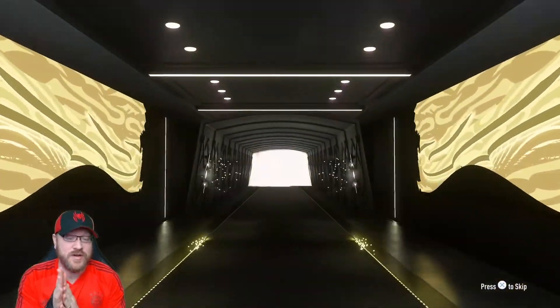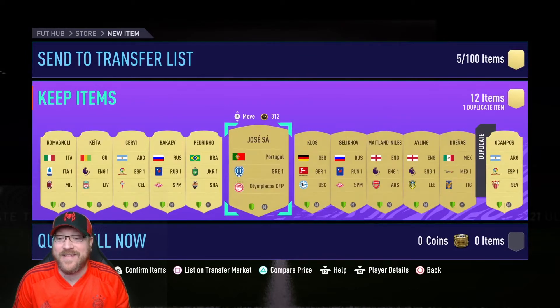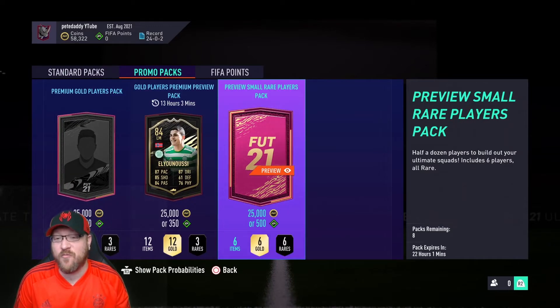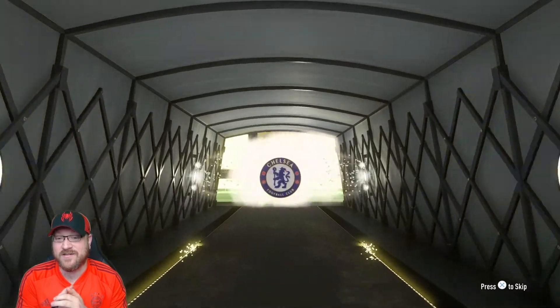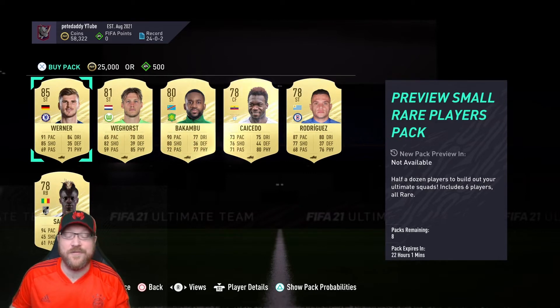We also have a Prime Gold Players Pack. No walkout, but it is a flag — and I think this is tradable as well, which could be handy. Italian flag, center back. So we're going to get Romagnoli, which we actually just submitted Romagnoli into the SBC for the footie player pick. Gold Rares will come in handy; Italian cards would also be nice. We have a preview of a small Rare Players Pack — can we get something from this one? Let's see a Team of the Season, something worth buying. No walkout — German flag, striker. We're going to get Timo Werner. I don't think this is going to be worth buying unless there's like another 85 and an 84 behind there. Just for Timo I don't think he'd be worth buying, so it is what it is.